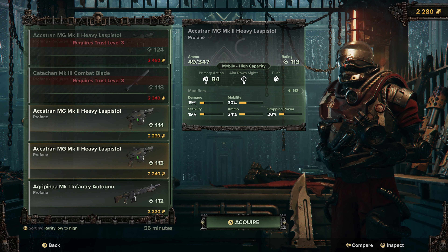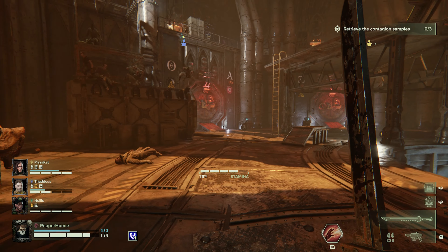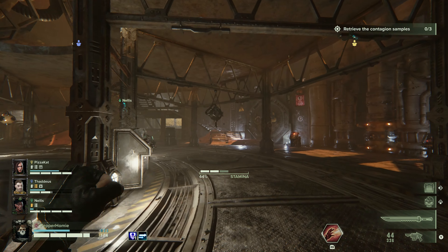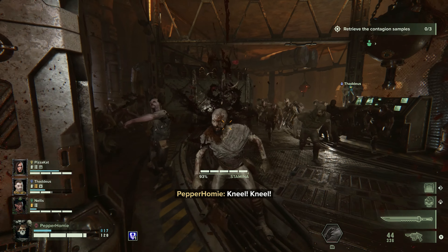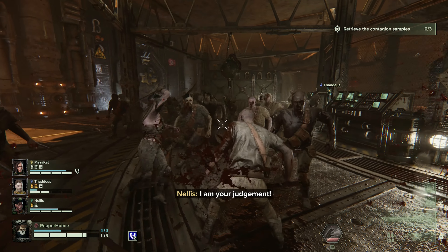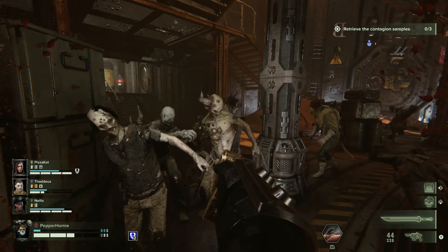Additional customization can be done with cosmetics and new weapons. Once you have your class you are free to jump into any of the missions from the hub area. These missions will vary in difficulty and will reward you with XP and money at the end of your run whether you finish the mission or not, so you are always making some progress. These missions will have a few variations of your objective but ultimately the experience will for the most part be the same.